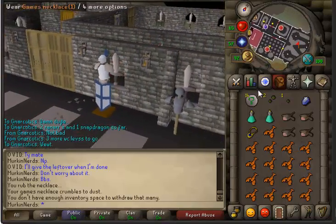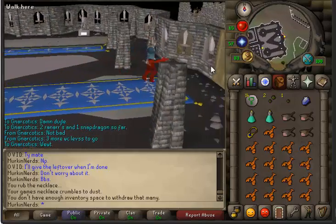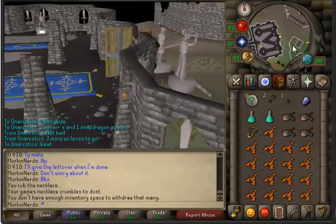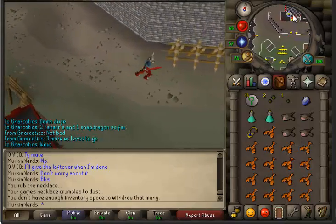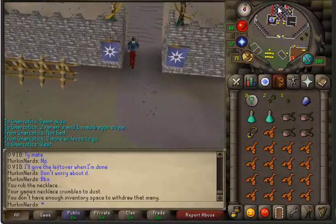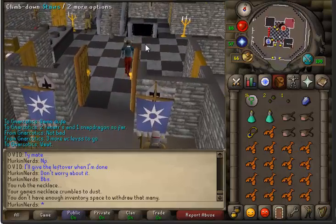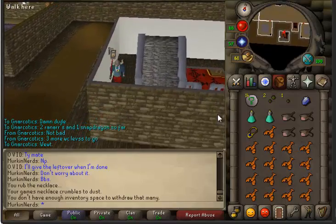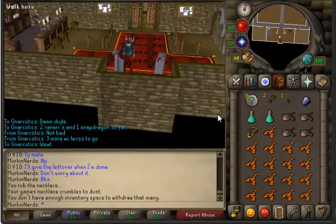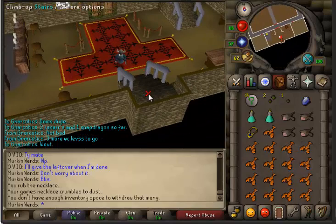To get there you just teleport to the Burthorpe Games Room, and you will come here. You just go up the flight of stairs — I'll show you real quick. When you teleport to the Burthorpe Games Room, you will appear down here. Don't go up those stairs — you want to go up these ones. Then you just follow this little path.